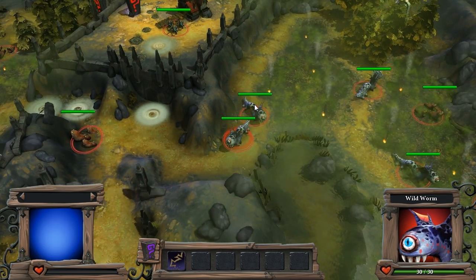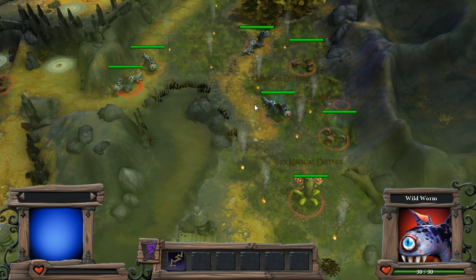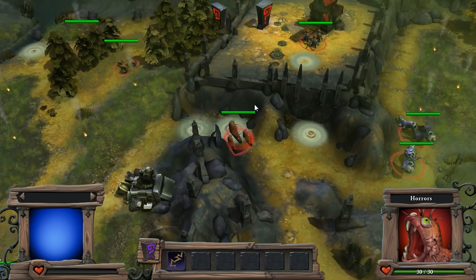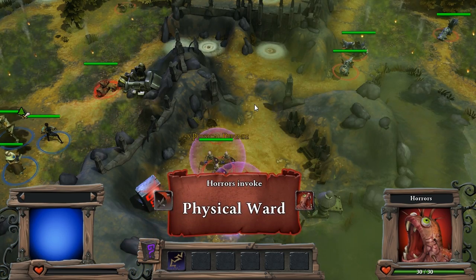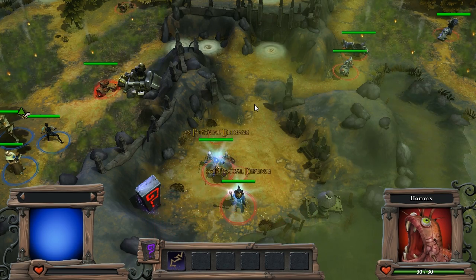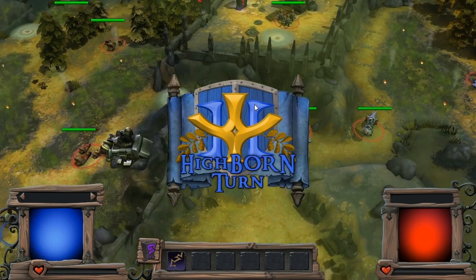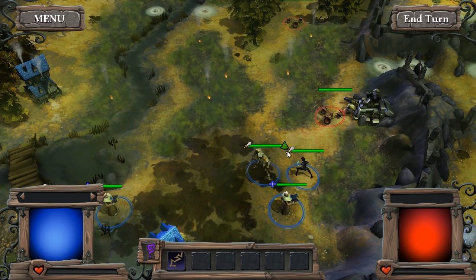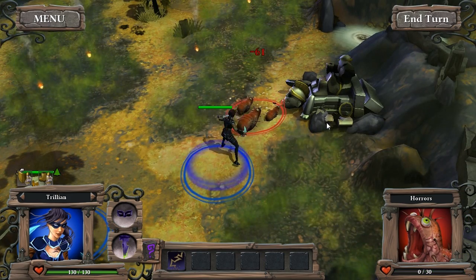The game feels a little bit uneven in terms of difficulty. It kind of feels like a turn-based strategy version of Spelunky in the sense that when things go badly, they go badly very quickly. It's not like XCOM where things go badly very slowly and you can feel an ominous pull towards disaster. In this it's much more like, 'Oh! Surprise! I'm dead.' So we'll just use Trillian to get a free kill on these worms here. There's no experience or anything like that.